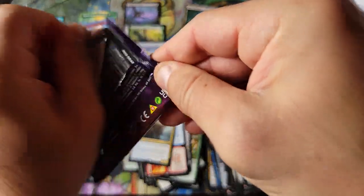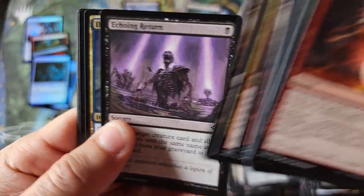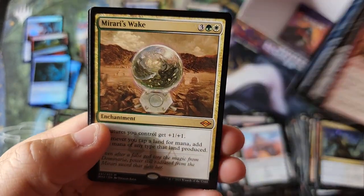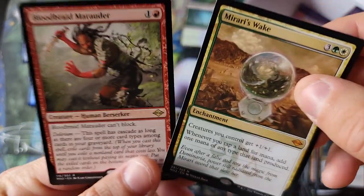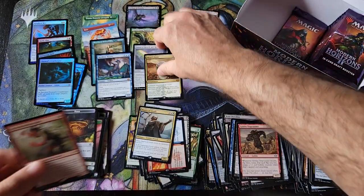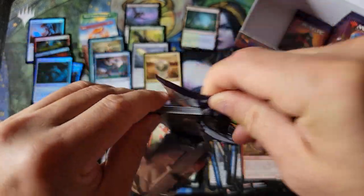Seven mythics in a single box opening but only one fetch land — yeah, not suspicious at all. Squirrel Tide — hey, The Wake, finally! Look at this pack — a flipping Wake here and a Blood Braid Marauder. So we are now at eight mythics in this box opening and one fetch land.